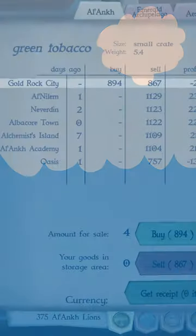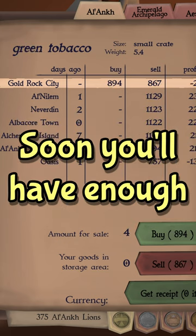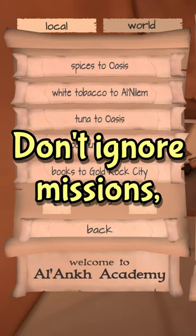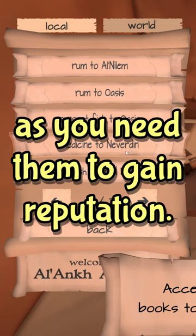For each run, keep buying goods and invest in more expensive commodities. Soon, after you start trading, you'll have enough money to mostly load your ship with trade goods. Don't completely ignore missions though, as you need reputation for bigger discounts and special quests.